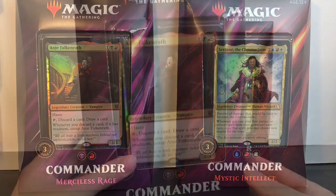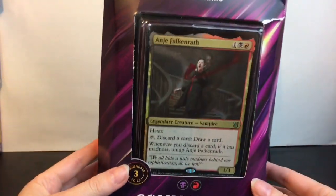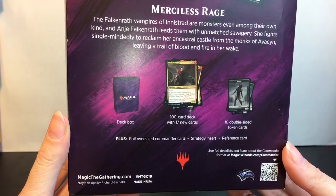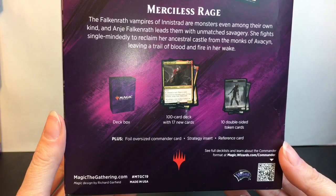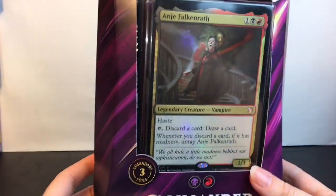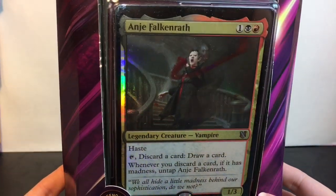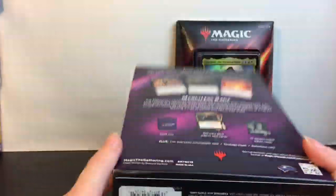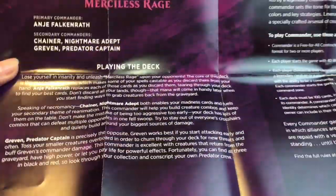First up we'll start with the Merciless Rage box. On the back it shows you all the stuff you get: a deck box, the 100-card deck with 17 new cards, 10 double-sided token cards, and the oversized commander card. This one has a cool legendary vampire creature on it, and I like the foil design. Let me get this out for a closer look.